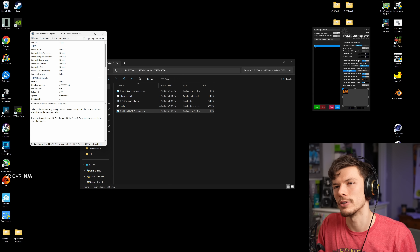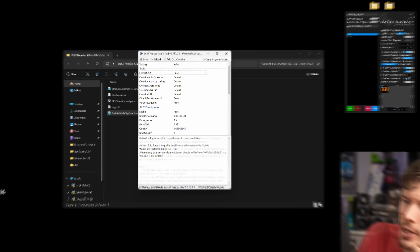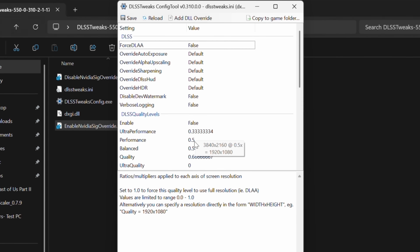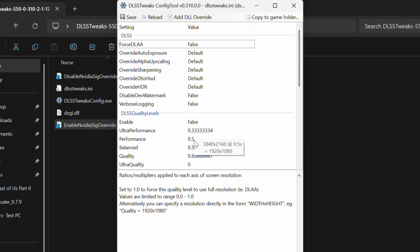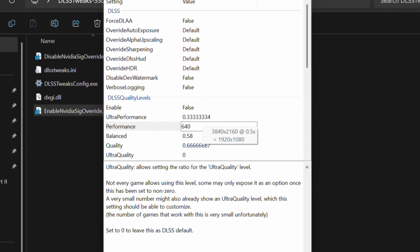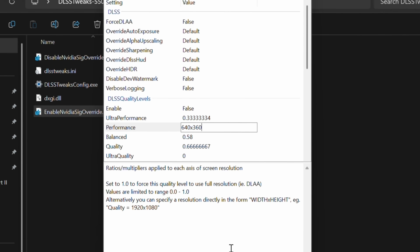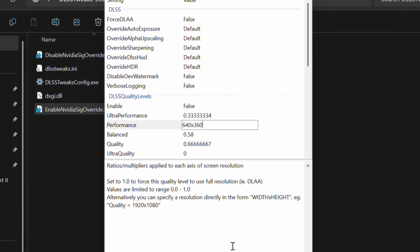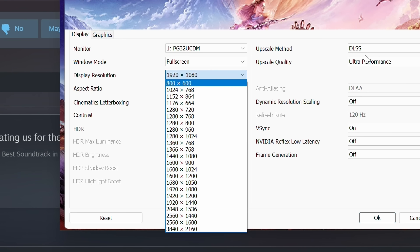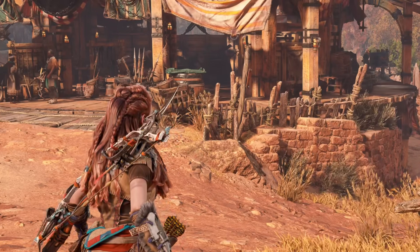If you just double-click DLSS Tweaks — you can look up a video on this if you want to try it yourself, this is all for science — we've got DLSS quality levels and it's going to replace that with a different resolution. I just confirmed: it is 640 by 360. Oh my god, this is going to be terrible — 360p, that is disgusting. The game settings don't even allow you to put in a resolution this low. This is what native 4K looks like — look at the sharpness and detail.